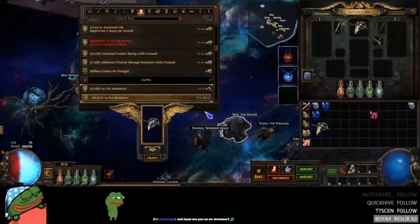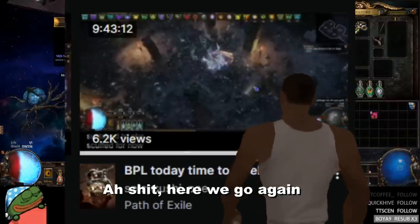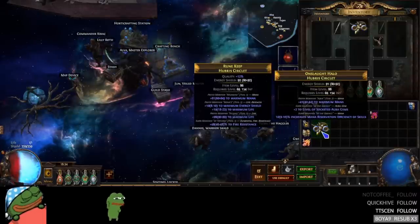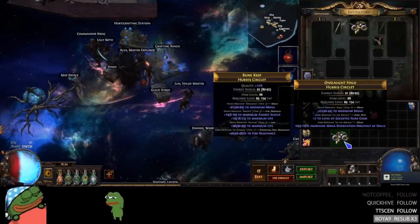We're going to be zooming through the demos because Flames gets pissed at me when the VODs are too long. Here we go again. Oh, this might take a long time. Wait, never mind — socketed aura gem and mana res, first try! Okay, 44% chance.